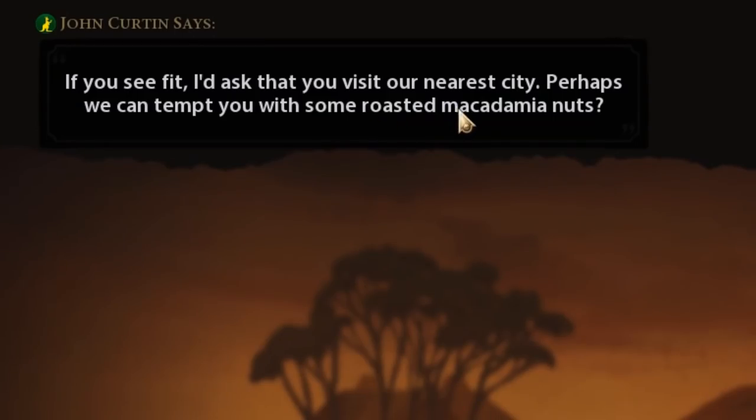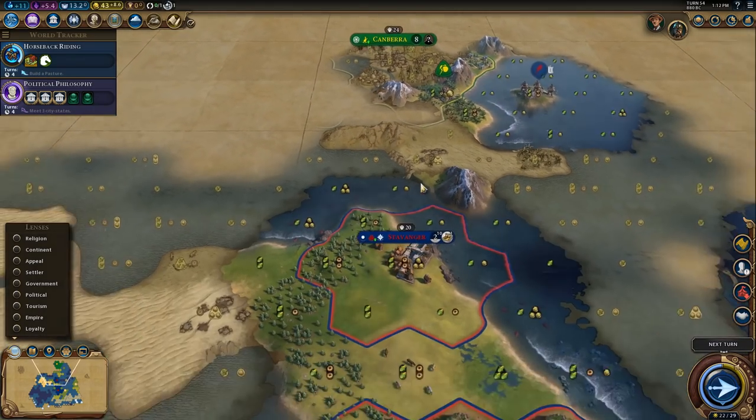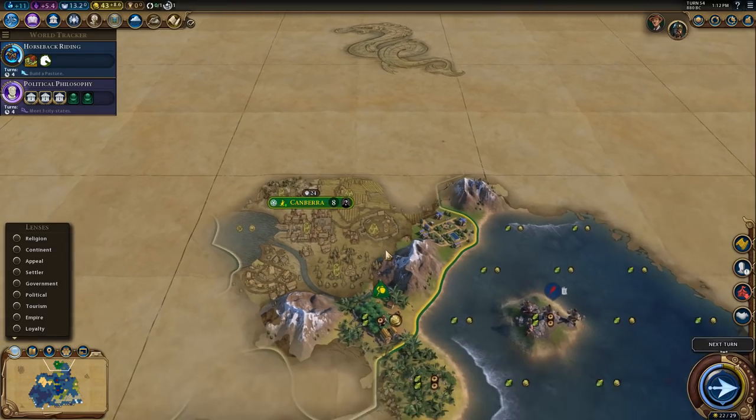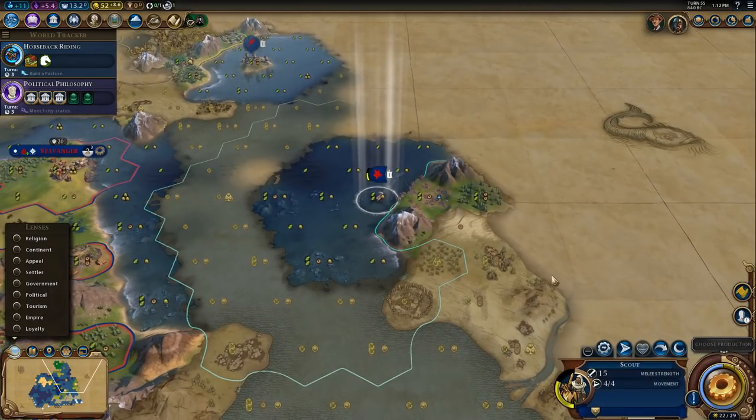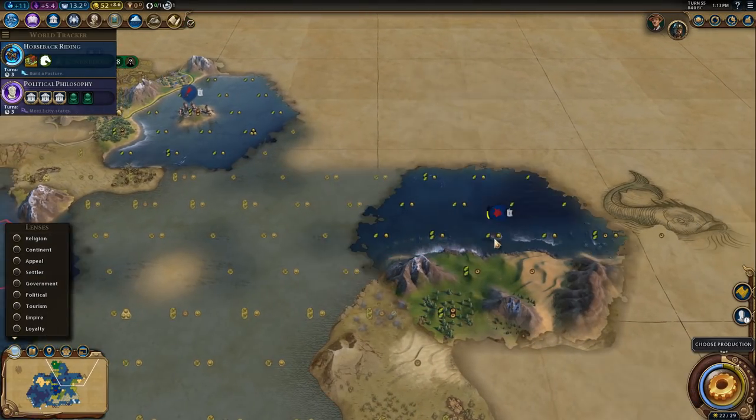Ooh, some roasted macadamia nuts — I'd love some. I'd love to sample your hospitality. Oh look, it's Canberra. Oh God, is Canberra bigger than me? Oh God, it is. Canberra's doing much better than me. We might be friends with the Aussies, but I'm afraid we're gonna have to raid someone, because we're not doing too good.